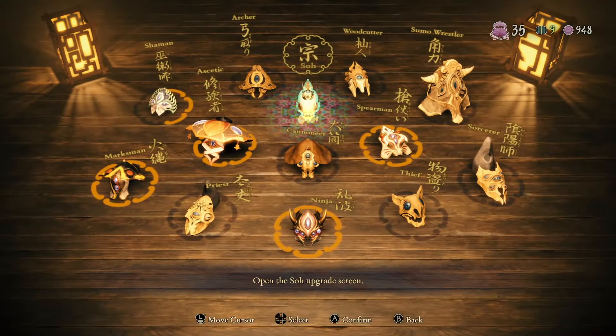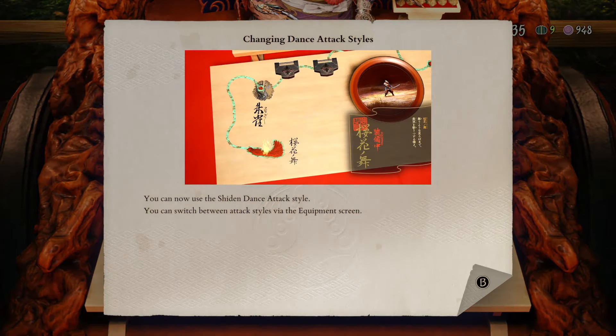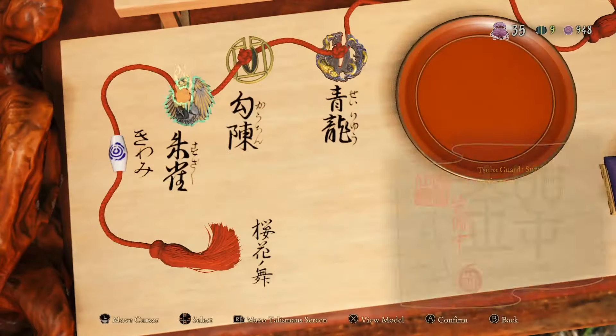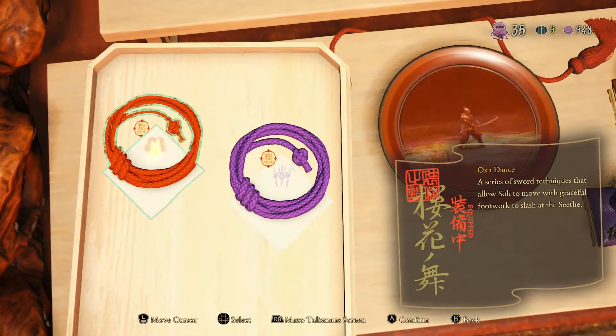There's also a second fighting style you can unlock, but I didn't use it too much. Nothing bad with it or anything like that, just really got used to the one we started out with. Would have been interesting if we could swap between these stances on the fly. Maybe in a sequel? Fingers crossed.